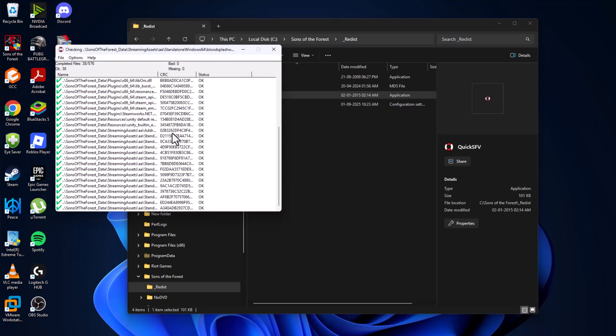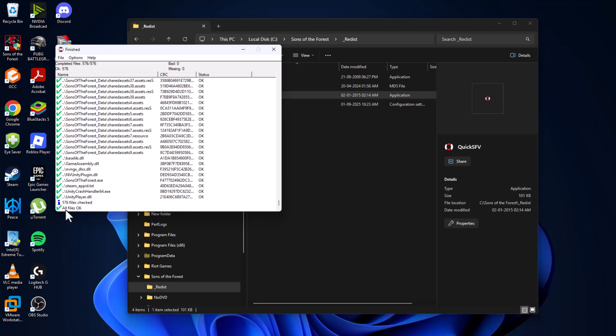Now double-click and run the quick scan again. As you can see, all files are okay — there are no missing or bad files found.